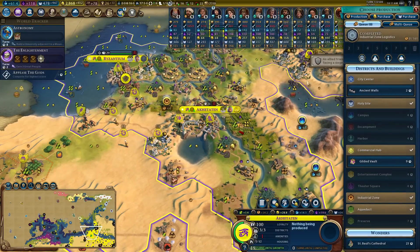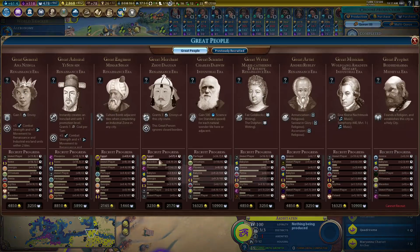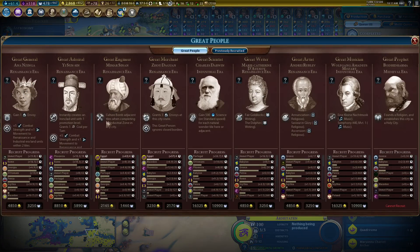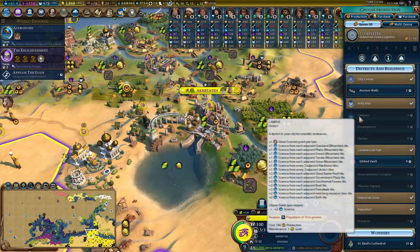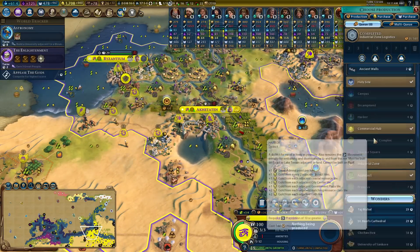That was two charges of a great engineer I used on that. Because I had industrial zone logistics queued after that point, it then rolled into that and has given me a bunch of great engineer points towards the industrial zone's culture bomb - which is possibly the worst one of them all. That's just frustrating on a lot of levels.